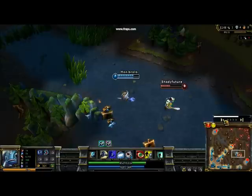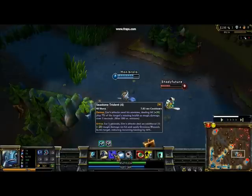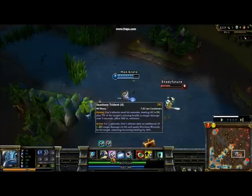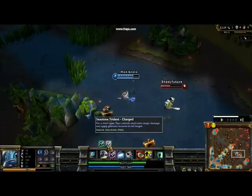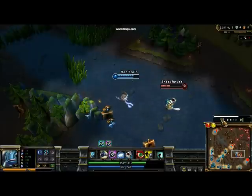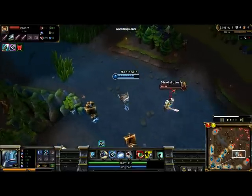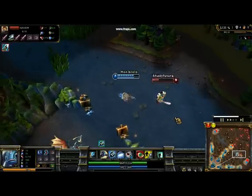Fizz's first ability that I get is Seastone Trident. It empowers all of his attacks and gives him a very strong damage over time output. It's a very strong attack — you hit him, and you walk away, and it just keeps dealing damage, like minions are attacking him or something.